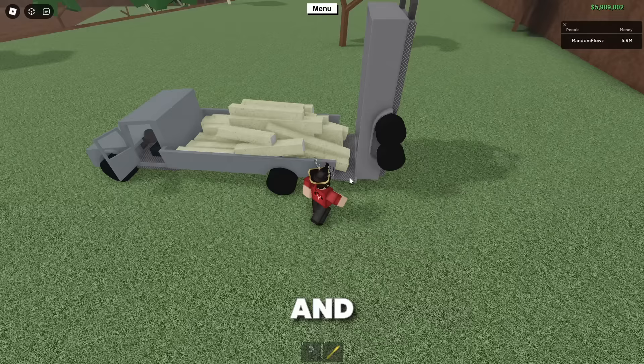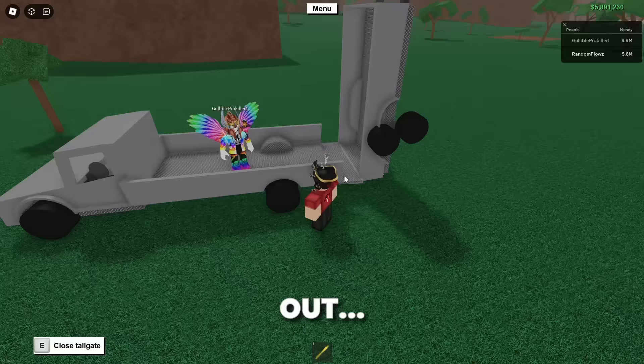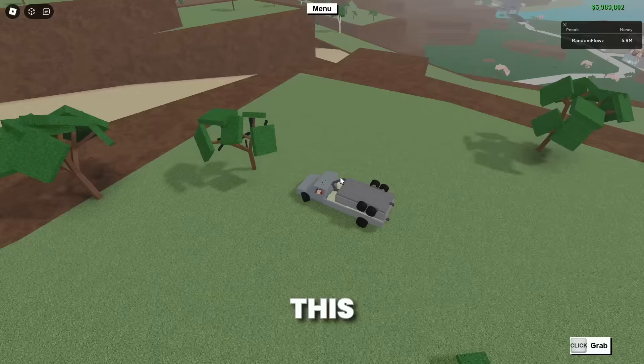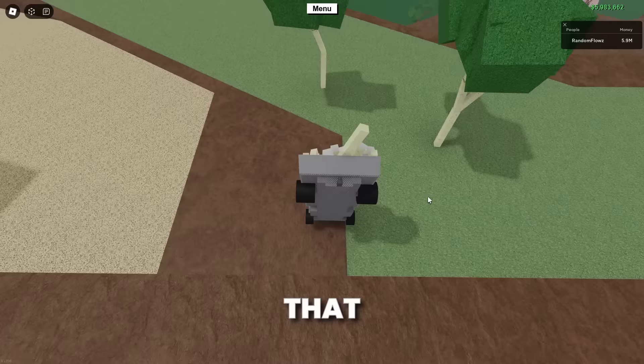And once you close it, nothing will be able to fall out, including your friend. This means that you can drive off a cliff and nothing will fall out of it. For comparison, this is me doing the exact same thing without a vault truck and you guys can see that it doesn't go well at all.